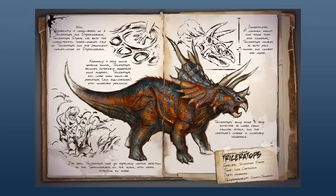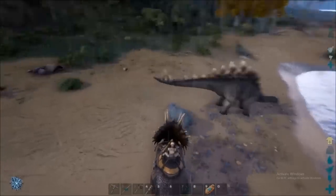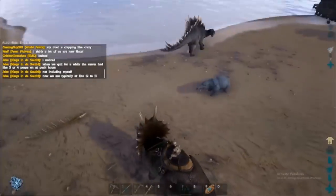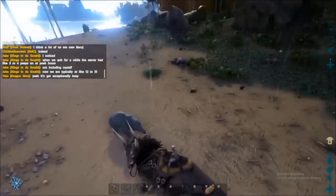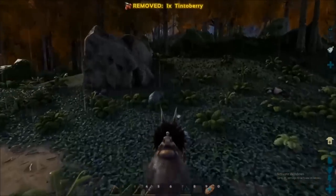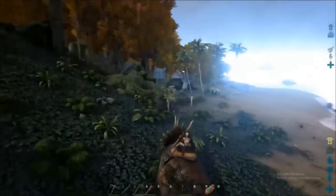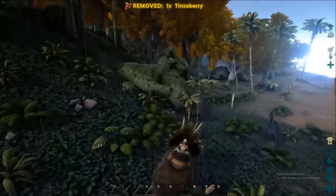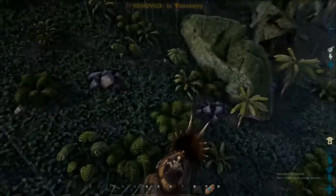Your first major tame should be a trike. Triceratops are a great beginner's mount. While riding them you can collect berries much faster, including narco berries — riding around and using its attack action on plants nets you over 100 narco berries within a minute. They are also helpful for killing turtles, dilos, raptors, and other trikes. Once you get its health up close to a thousand, they can be useful against the occasional carno as well. Trikes also fit nicely on boats.